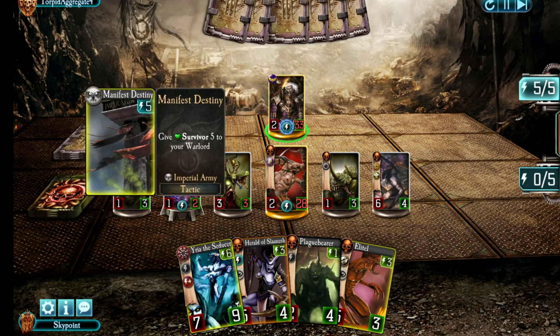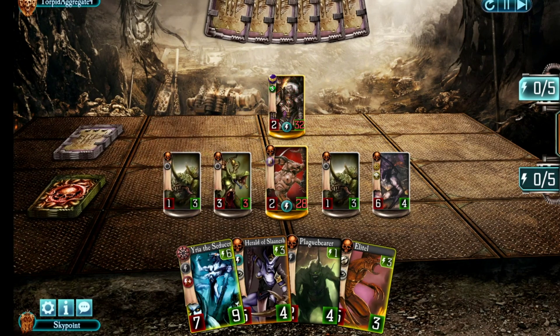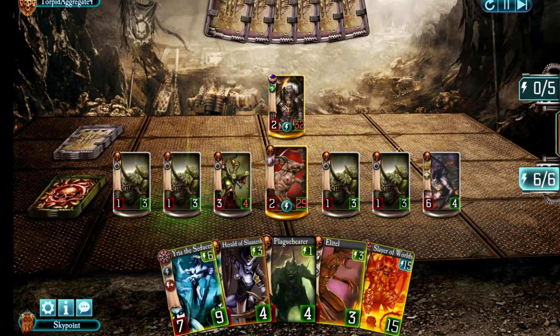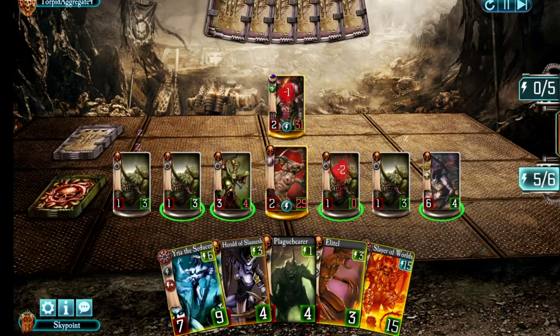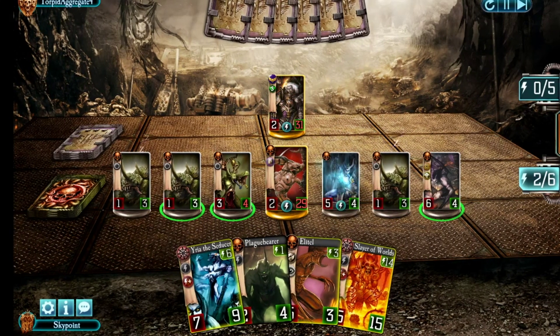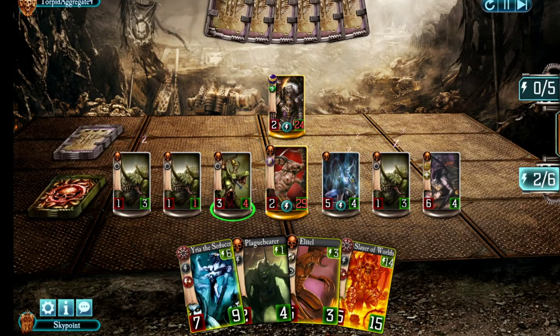Now he's starting to get a bit overwhelmed with troops, and he takes a dead turn to play Manifest Destiny. I have no more Warp Rifts, but that's okay. My Toads are duplicating now and this is a problem — they're taking up all the space. I can hit one of my Toads to lower its health, then drop the Herald of Slaanesh, and that's it. I have no more room to play things.